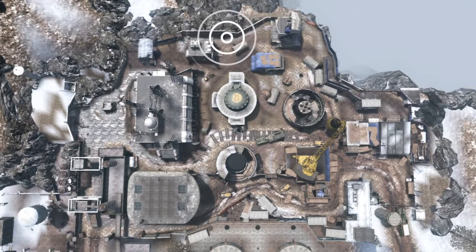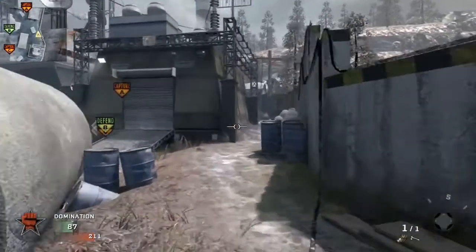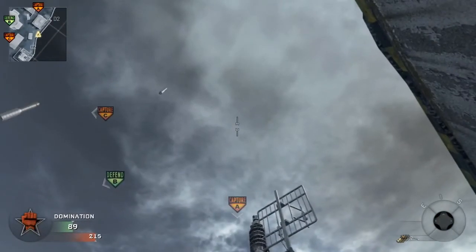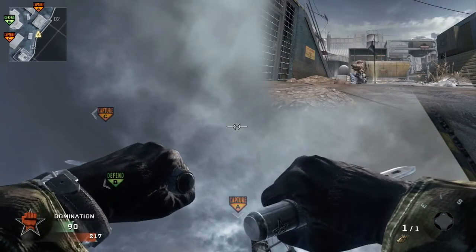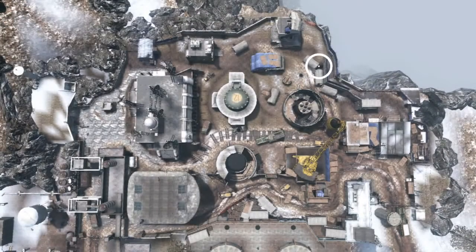This next spot is a tomahawk to the A flag from a common spawn spot at the top of the map. Once you spawn, go to the right and you'll see some barrels — go in between the three barrels so you can't move, then look straight up above the A flag and throw your tomahawk. It'll bounce off the roof and come down and land on the flag.